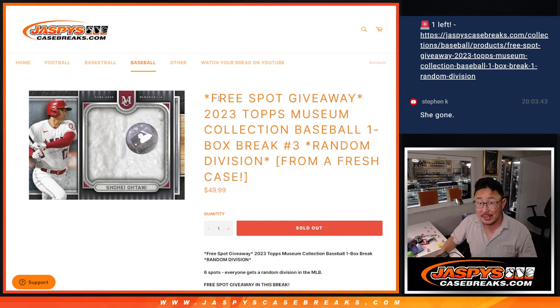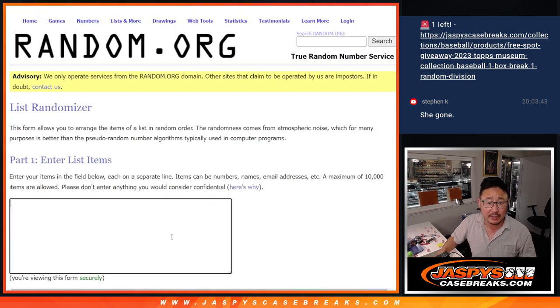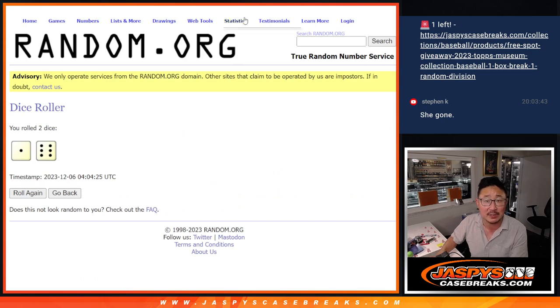It's from a fresh case and we're giving away a free spot. Of the six divisions, we're only selling five spots. We're gonna randomize these five names — name on top gets an extra spot after seven.